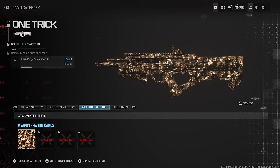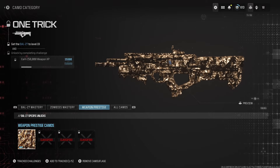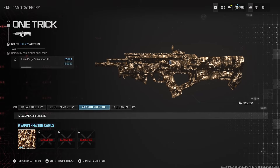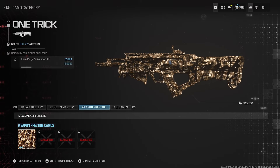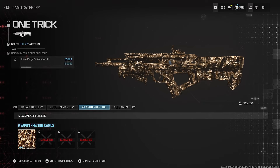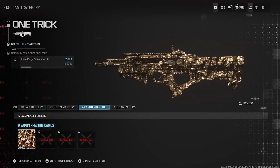This video is on how to unlock the new One Trick animated camo, which is part of the weapon prestige camos. For every gun you have maxed out, all you need to do is get 150,000 weapon XP to fully unlock this camo. I'll be breaking down everything for Modern Warfare 3 Season 3 Reloaded — subscribe if you're new to my channel and like this video.